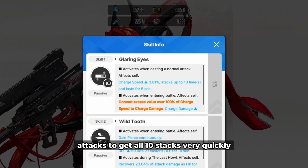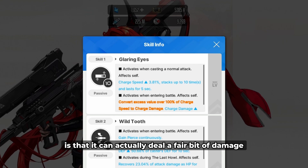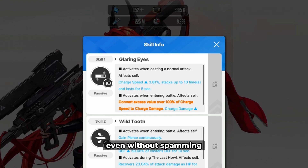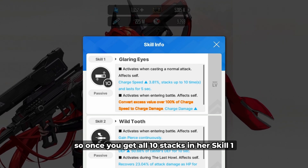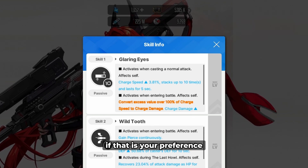You can start a fight by spamming her attacks to get all 10 stacks very quickly, and the good thing about her regular attacks is that they can actually deal a fair bit of damage even without spamming. So once you get all 10 stacks on her skill 1, you can go ahead and switch to a different character in your team if that is your preference.